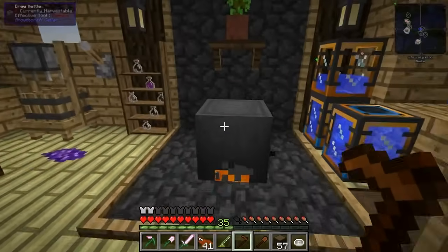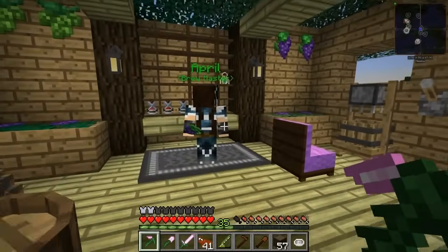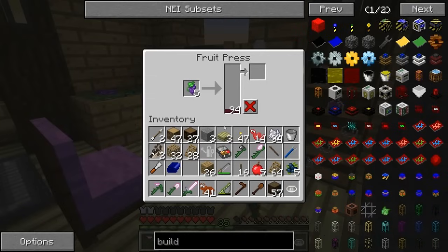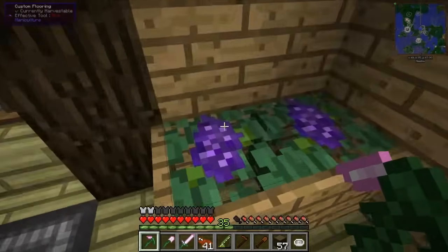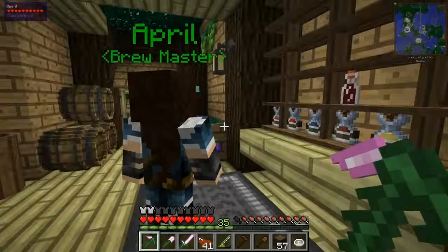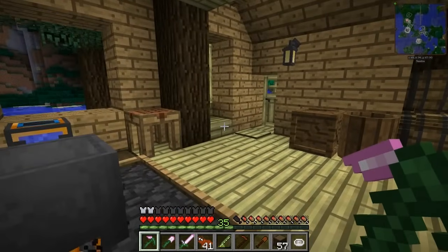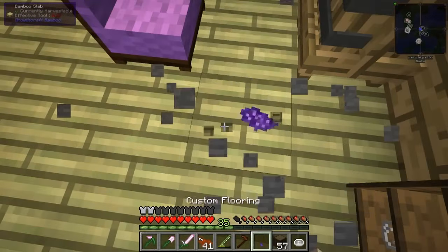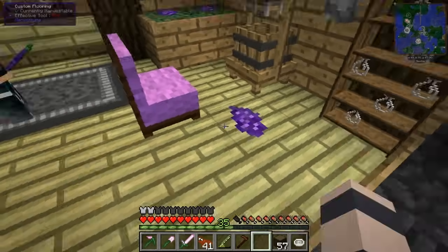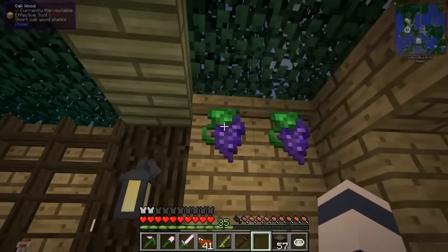So this is our brewery room. Pretty happy with how it turned out. We got the kettle we set up last time, some jugs of water, some crates for storing the grapes, and this is our wall of goodies that April produces. We have our press here. These are supposed to simulate the grapes that April has collected and stored here, waiting to be pressed - they're just leaf blocks with carpets on top. I took the grape texture from the mariculture mod and put it on the custom flooring and it actually displays it, so that's pretty cool.